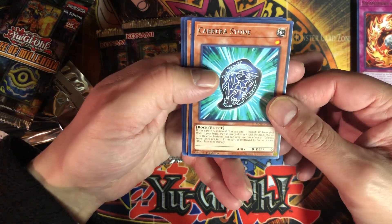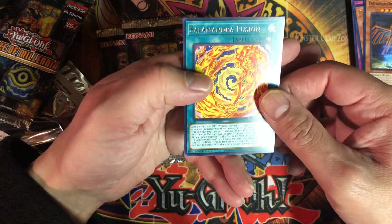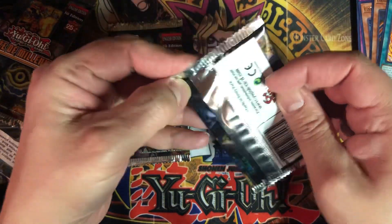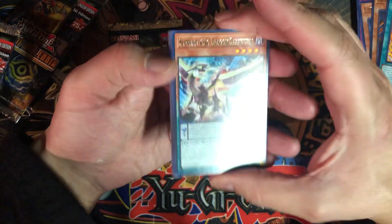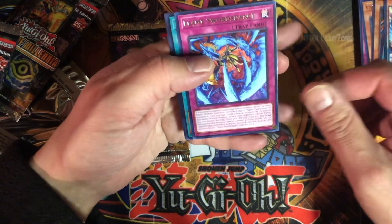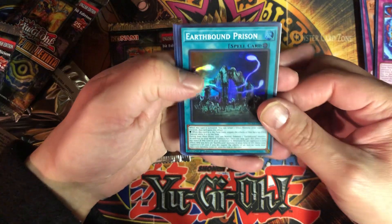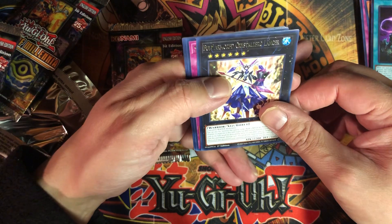Cabareira Stone — butchering these names. It's weird to see the Earthbounds and Salamandra fusion. Two more packs to go — I only picked up five packs and these are kind of expensive right now. Supreme King Dragon Dark Worm, Flame Sword Dance, Earthbound Prison — it's a field spell. Full Armored.